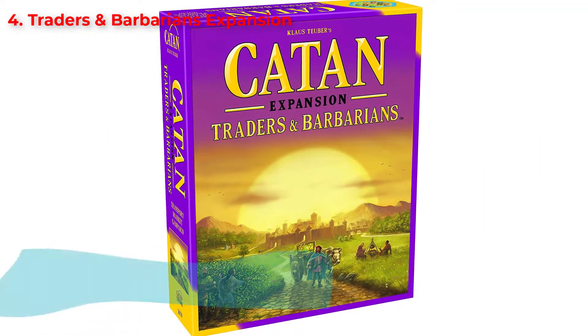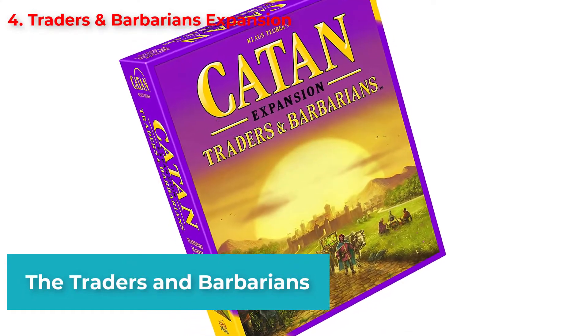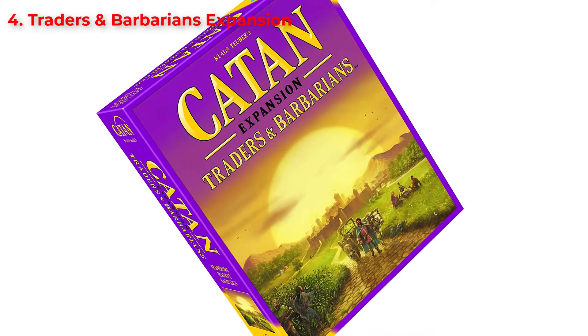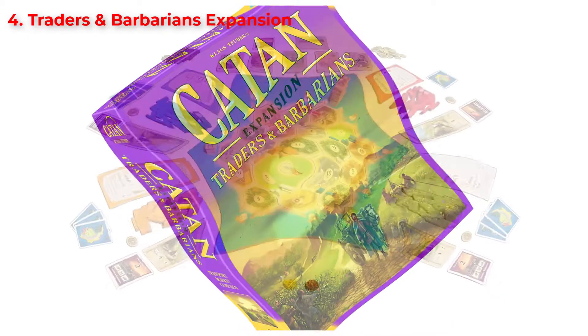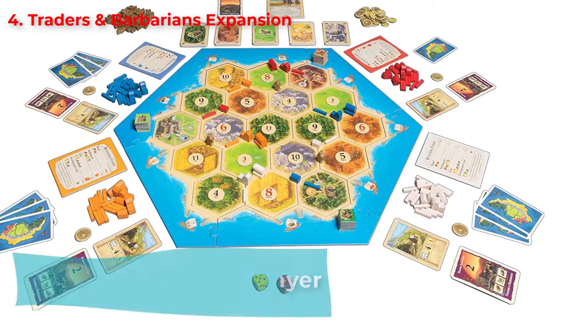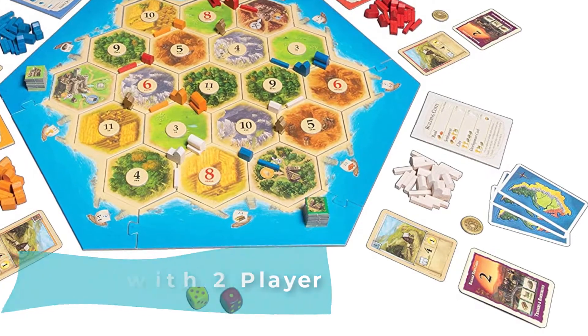The last scenario is Traitors and Barbarians. Since the Barbarians are gone, the Traitors are back on the road to transport resources. Successful deliveries will win you points. But unfortunately, some Barbarians are still out there to ruin the flow. This extraordinarily fantastic game can be played with even two players.